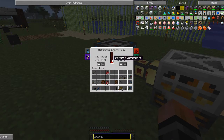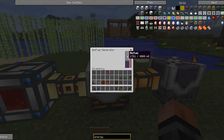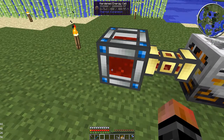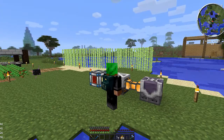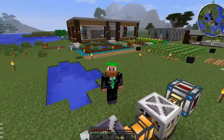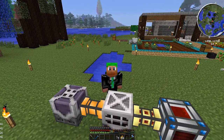Another way to see quick results: let the biofuel completely fill up first, then the energy cell will fill up fast. Connect whatever energy cell you want to use. Anyway guys, that's a quick tutorial — let me know in the comments if you want to see something else or if you have any questions. See you next time!